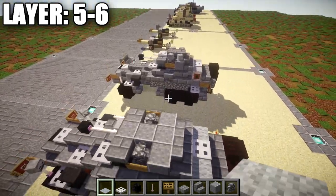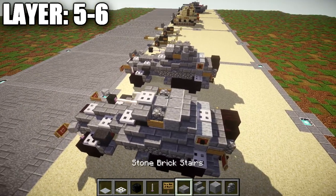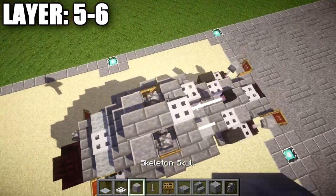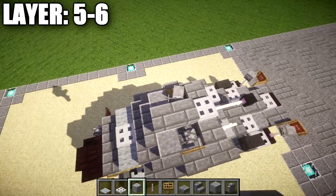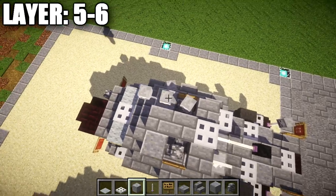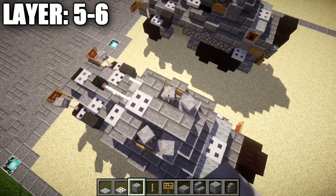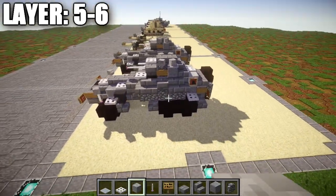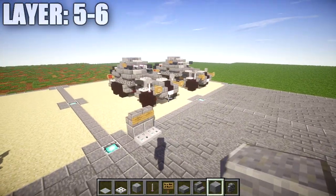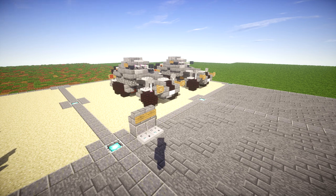For the top of the turret, to go ahead and finish the build off, we're going to place down an iron trap door on this polished danesite block up in front, followed by a row of two of stone brick slabs back. We then want to grab ourselves a skeleton skull and place it down at a slight 30 degree angle, same thing on the other side doing the opposite, to create a little bit more curvature to the turret. Once that's all complete, that's going to pretty much do it for the SD KFZ 231 6RAD armored car.